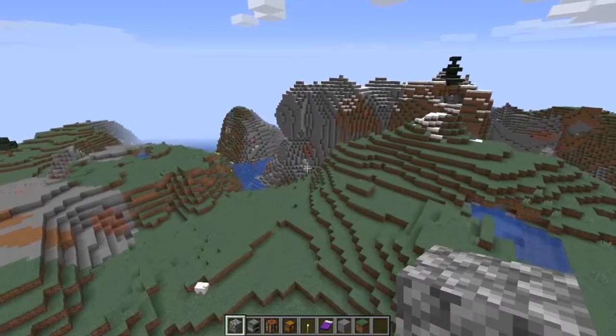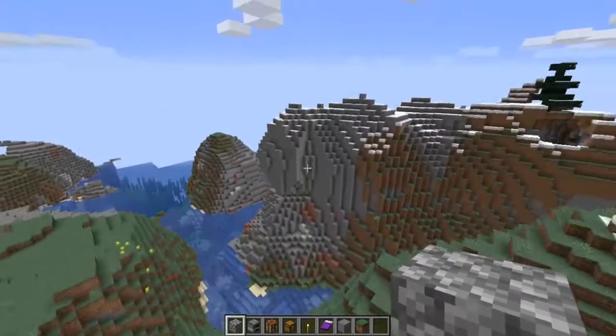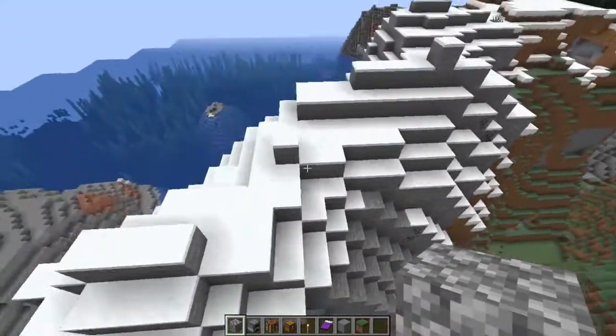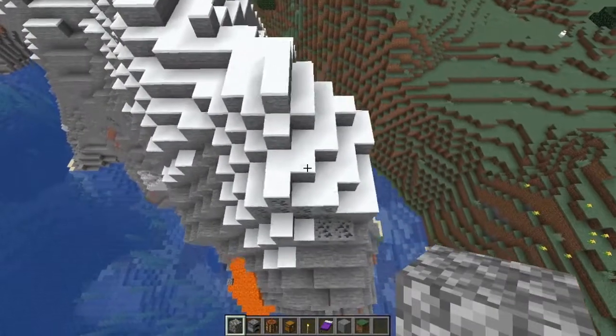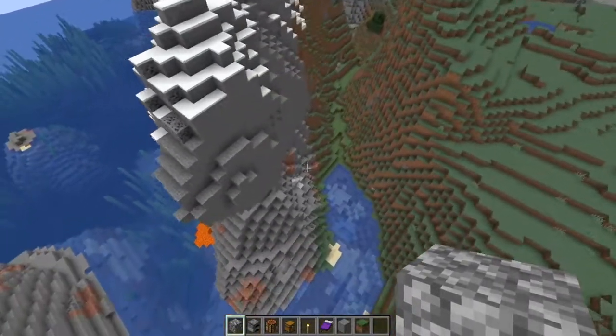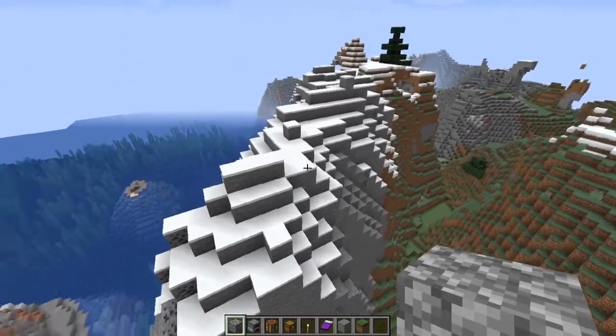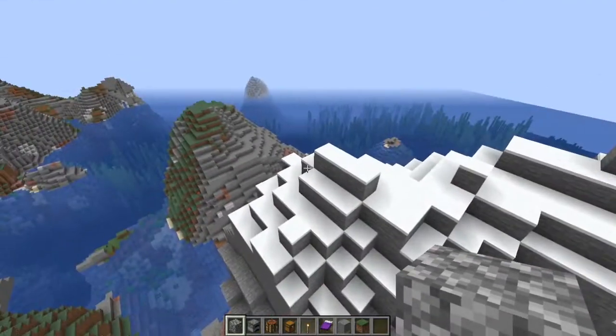So the first thing you want to do is find yourself a place to live. I have two options for you. One of them is going to be high — on top of something where nothing can get to you, where there's no space for things to spawn and try to come kill you.